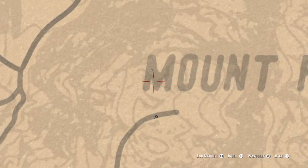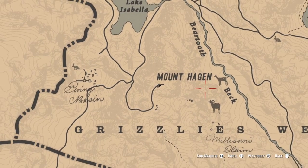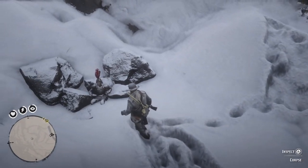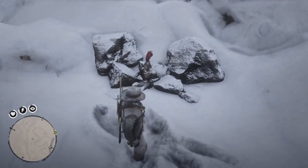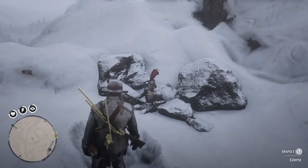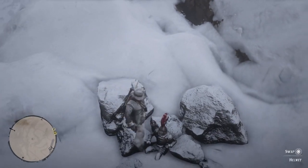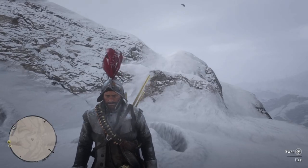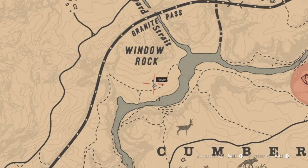We've gone back to the north and we're now in the snow, so get the warm gear on. We're at the M in Mount Hagen. Have a careful look around and you will find what appears to be a soldier of some kind — that skeleton is actually wearing your next item. It's called the Marian helmet, which is actually kind of cool.